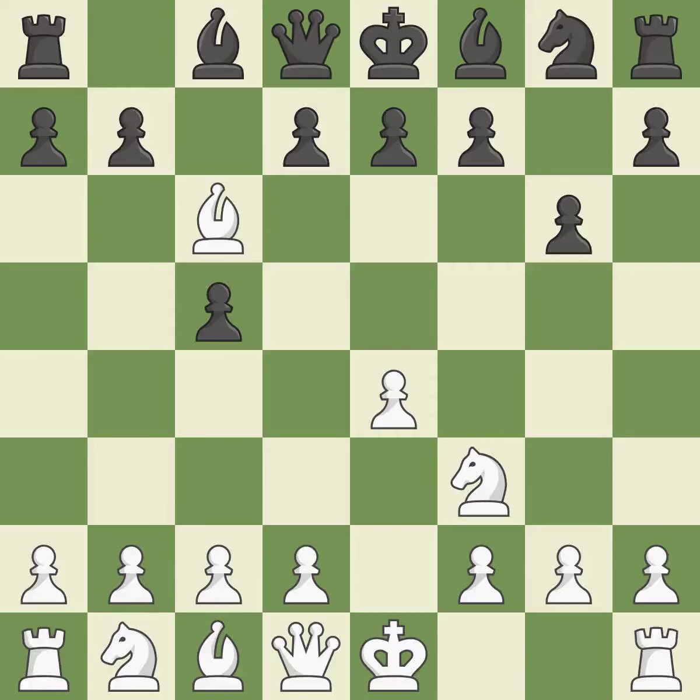BXC6 captures the knight and forces black to double their C pawns in exchange for the bishop pair. DXC6 captures the bishop, opens up the D-file, and allows the light-squared bishop to develop. D3 supports the E4 pawn and allows the dark-squared bishop to develop.